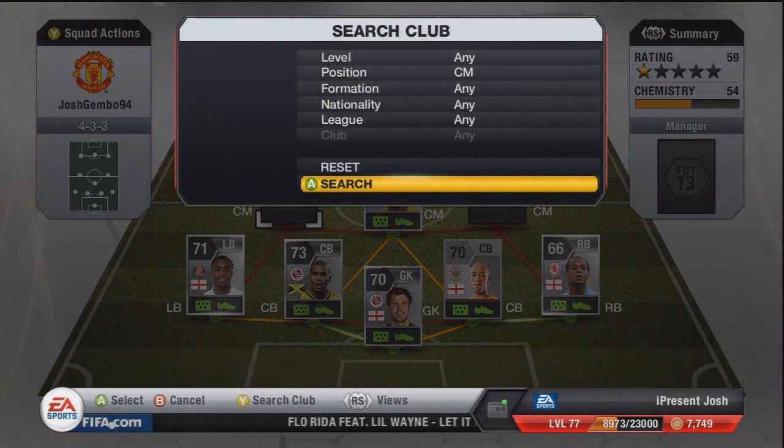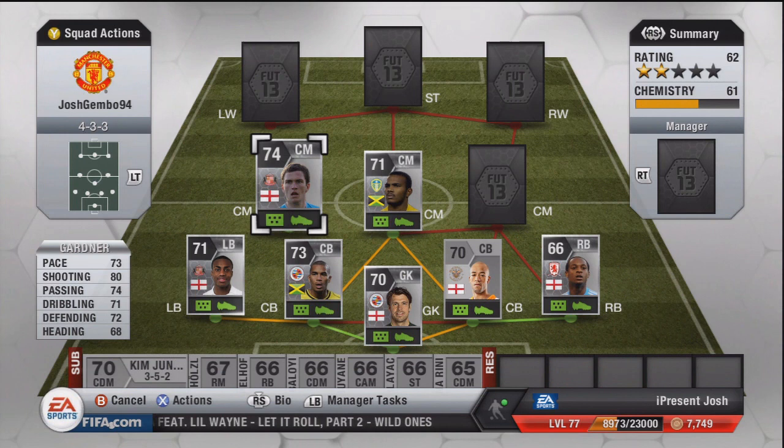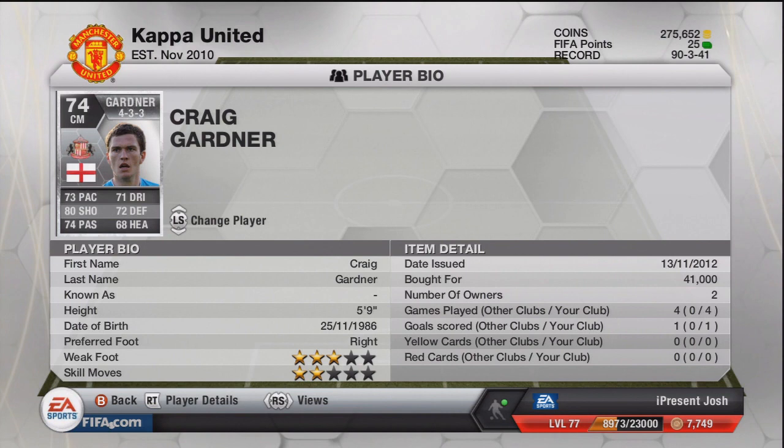Moving on to the next CM is Gardiner — didn't really get too much from him unfortunately, but he is just an incredible player anyway. 73 pace, 80 shooting, 74 passing, 71 dribbling, 72 defending, and 68 heading — some crazy stats there for a silver CM. 5 foot 9 tall, 3-star weak foot, unfortunately only 2-star skill moves — I did think he was 3-star. But he does have an incredible long shot, and he scored one as well. 41,000 coins — really expensive, but a really good player.